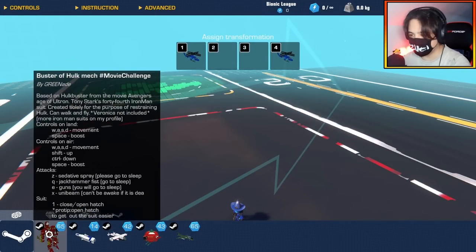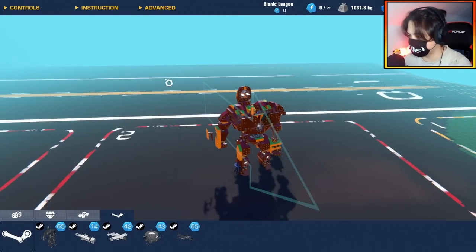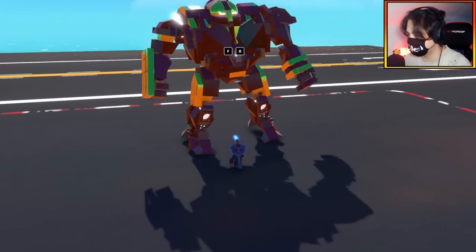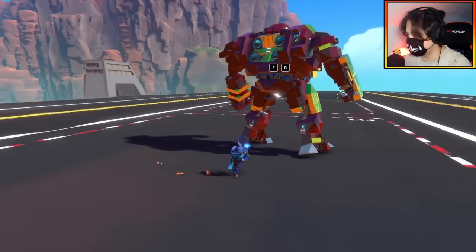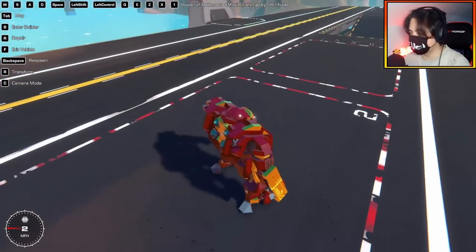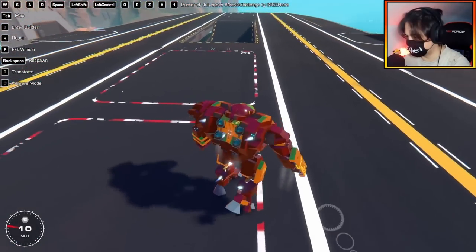It's the Hulkbuster armor from the Age of Ultron movie. Let's bring this thing out — wow, it is huge! It spawned in properly now. It's nearly full complexity, and would you look at that stance — that is so cool. Okay, now I can see what I'm up against. We have WASD, so yes, we're moving as the Hulkbuster armor.